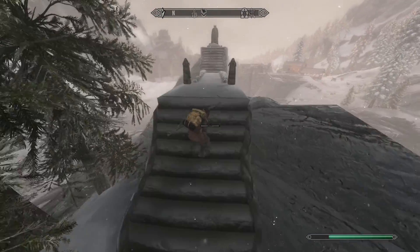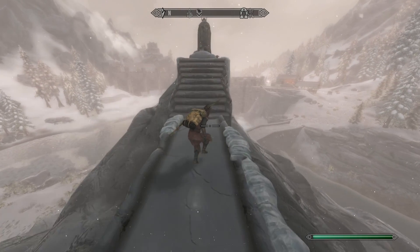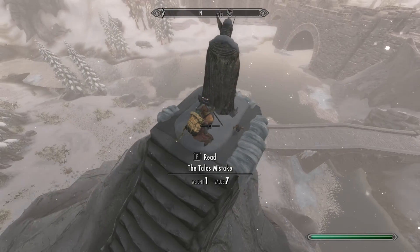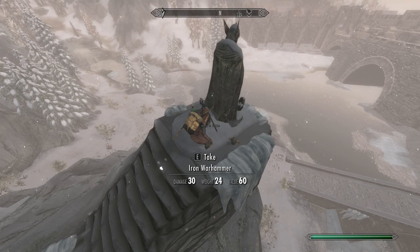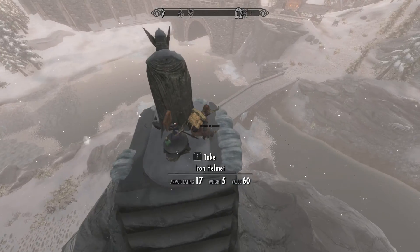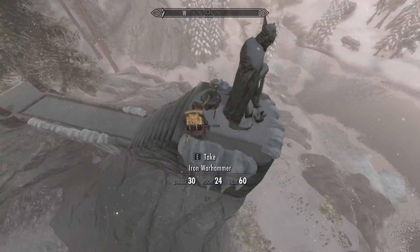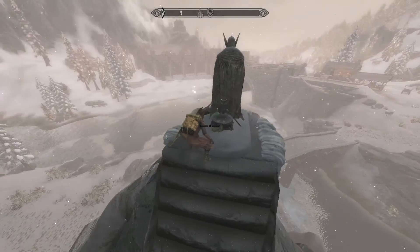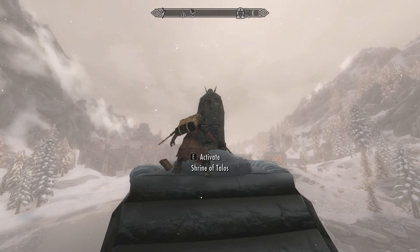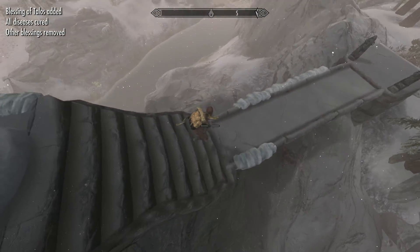When I started the game, I didn't have any armor or weapons. The first really nice weapon I found was off this statue — I defiled it. You can see there is a war hammer, but I think there was a sword here that I took. I guess it's a statue of Talos — there it is, the Shrine of Talos. You can actually activate it and get a blessing.